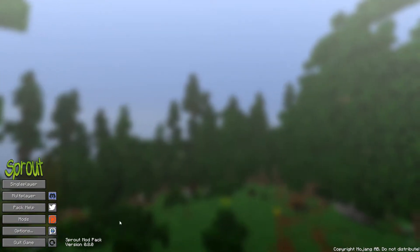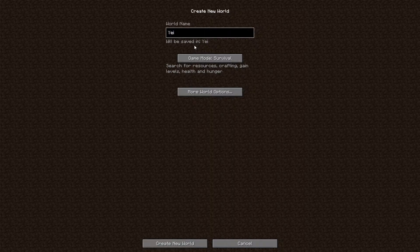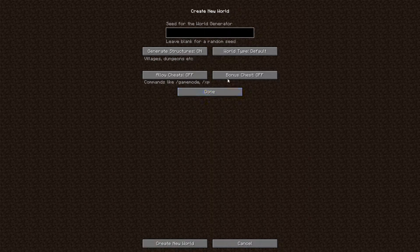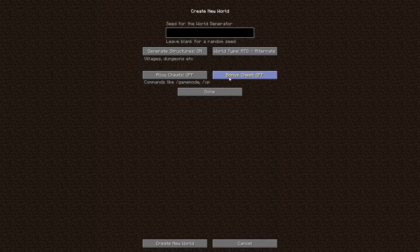Anyway, we are going to get things going — single player, create a new world. Let's call this 'Yeti' for now, and then survival. In the world options — something I did not do in the last one and should have — we want alternate terrain generation turned on. That's the way you're going to get the best experience in Sprout. So let's go ahead and create our new world. It'll take a few minutes to load. Since the last version, the Phoenix Lodge has added a couple of new custom NPCs as well as some more structures.